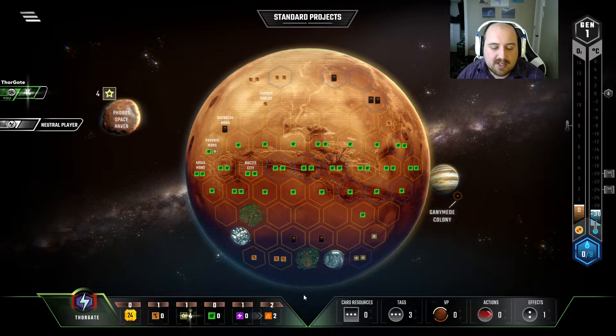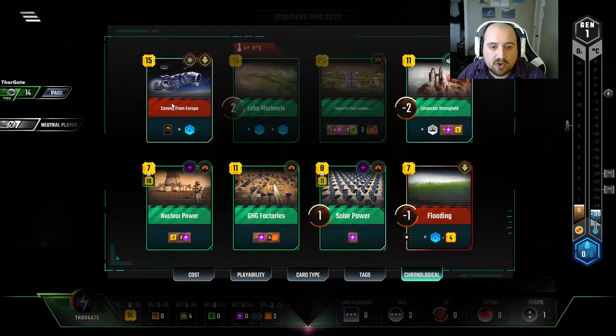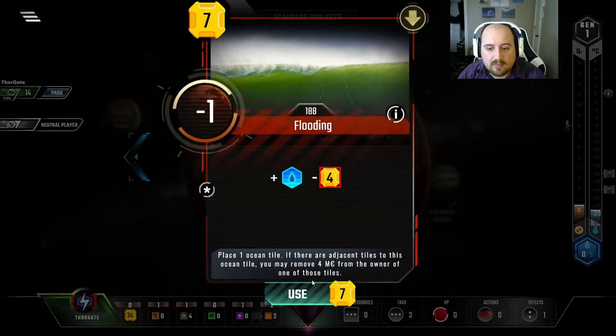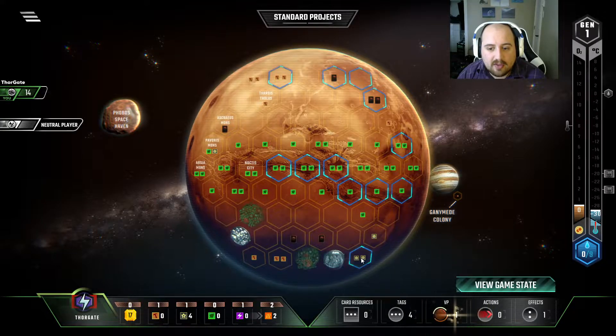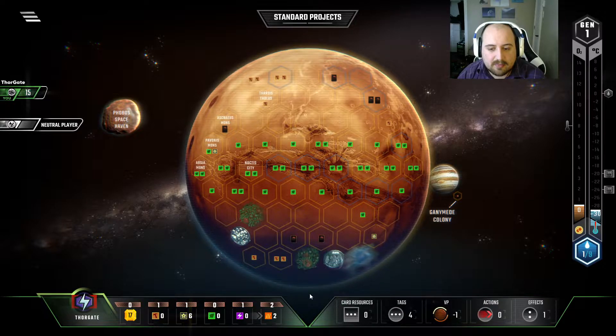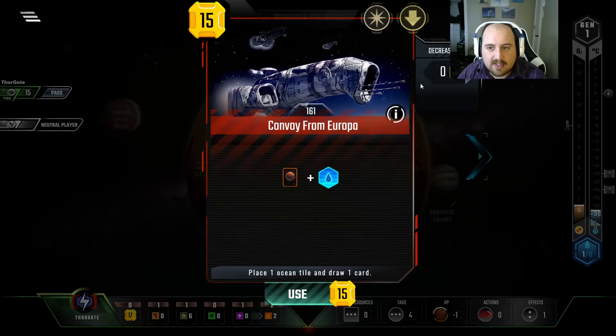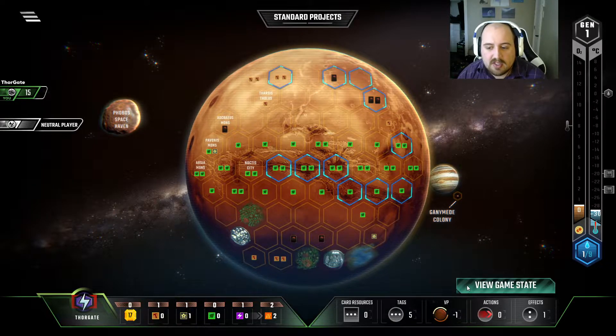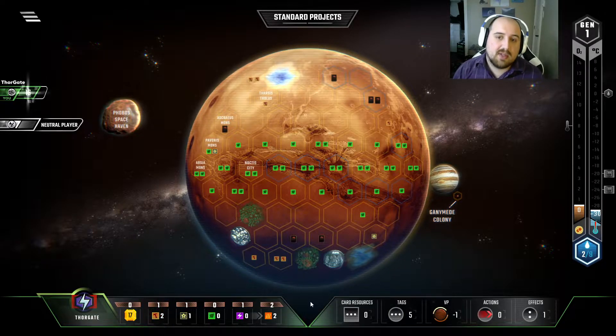Actually, I might use that Titanium on Convoy from Europa, and then we can get some more Steel. I'm not really sold either way. I do think I want to play as much of it as possible, though. What if I just Flood, and I grab the Titanium, and then I take that Titanium, and now 5 of it I put that into grabbing the Steel. What's our card — Nitrogen-rich Asteroid? Not bad. If we get plant tags, we know what to do.